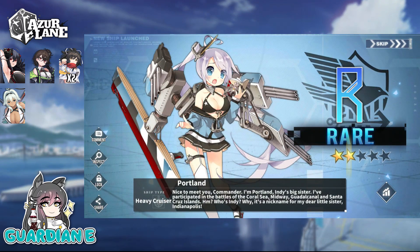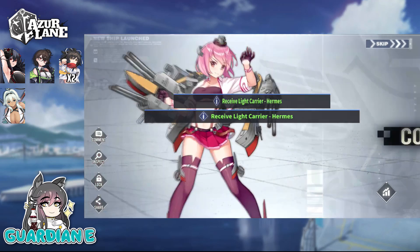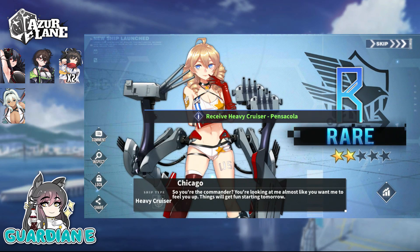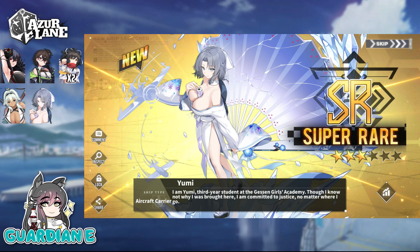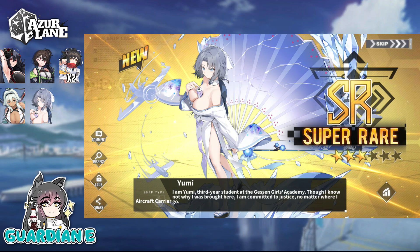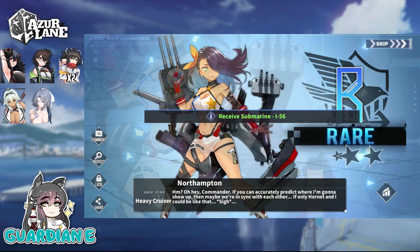Speaking of which, the Steam sale is going on — Black Friday deals everywhere. All of the Senran Kagura titles on Steam are also available! Yumi is making an appearance — I think unofficially the second face of the series. Just when she made her debut, she kind of took the series by storm. She's very, very lovely. Yumi introduces herself: 'I am Yumi, third year student at the Guessing Girls Academy. Though I know why I was brought here, I am committed to justice no matter where I go.' I remember that Yumi is all about her own form of justice. Getting our Yumi as well — very happy about that.